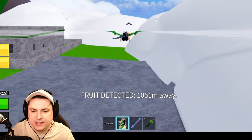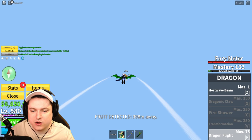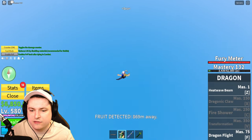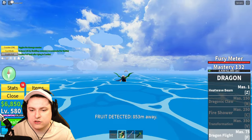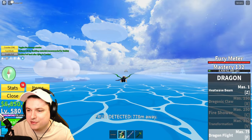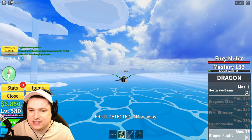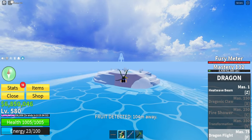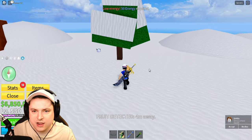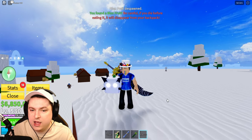While we are grinding, a fruit has been detected a thousand meters away. Let's go ahead and see if we can snag it up before someone else grabs it. Let's fall down and see - 800 more meters, let's see what we can find. I'm in the server with quite a few players, so if anyone has the fruit detector game pass, they may be going for it as well. It's definitely on this island here - 100 meters left. I see it! We got ourselves a spike fruit.